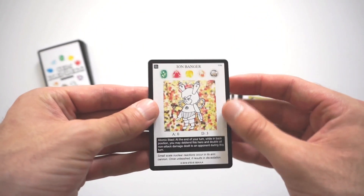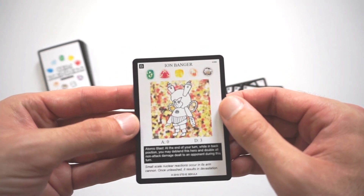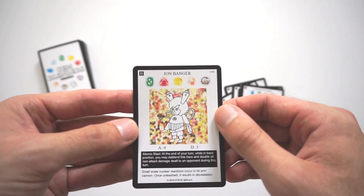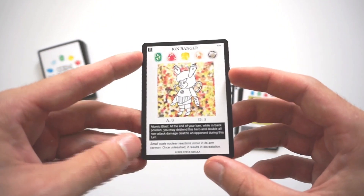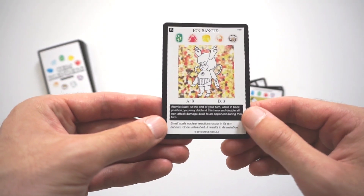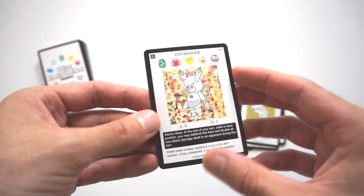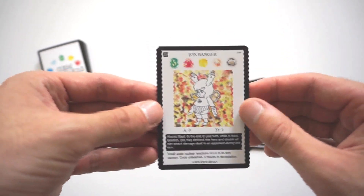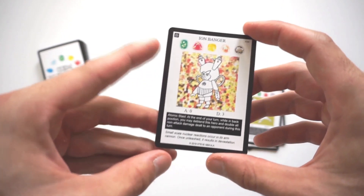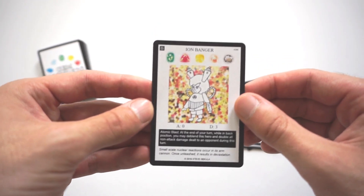The last one I'll go over is Ion Boomer — it's a level 5 blend using a Terra Gem, Pyro Gem, Electro Gem, Lucio Gem, and Capro Gem. Zero Attack, three Defense. Its effect is Atomic Blast. At the end of your turn, while in Back Position, you may de-blend this hero and double all non-attack damage dealt to an opponent during this turn. Small-scale nuclear reactions occur in its Arm Cannon — once unleashed, it results in devastation. In order to get Ion Boomer to work properly, you need a way to get non-attack damage on your opponent, since that's the only damage it can double. You also have to have it in back position to de-blend. But it's really good because you can pair Ion Boomer with an Amplify and it turns into times four damage. So think about that when you're building decks — Ion Boomer can be very good.